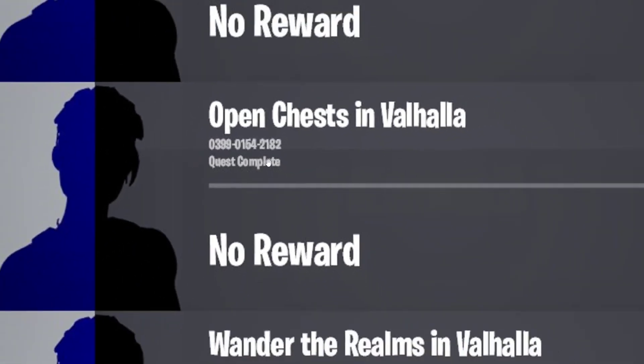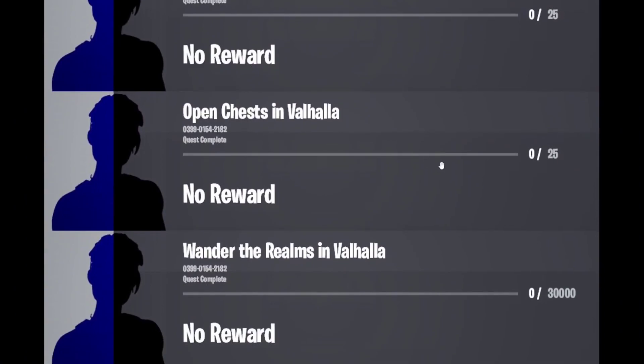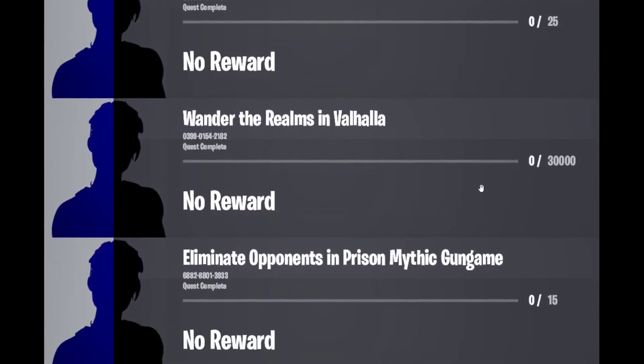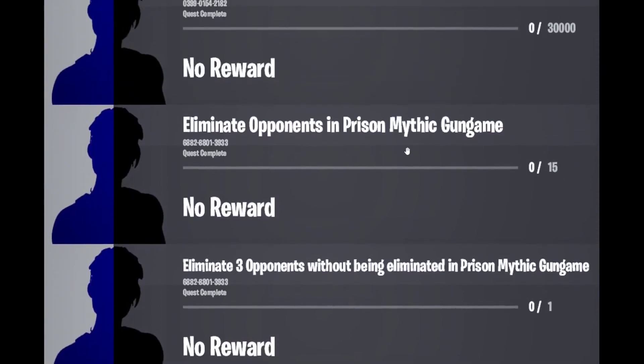Next one is Valhalla. The code is 0389-0154-2182 — this could be a 9 or an 8, so try both numbers and it should show up. For the first quest you need to open 25 chests, and for the second quest you need to wander in the realms of Valhalla — just walk around for 30,000 meters or whatever distance units they use.